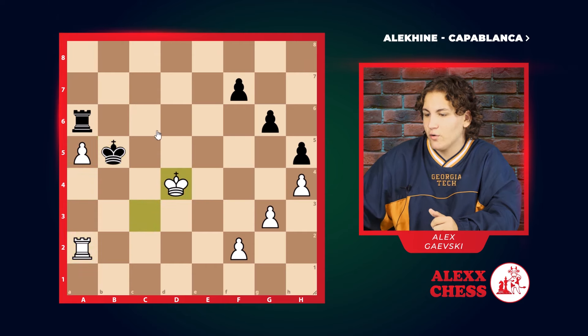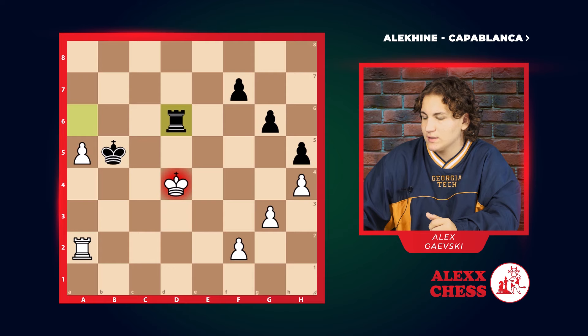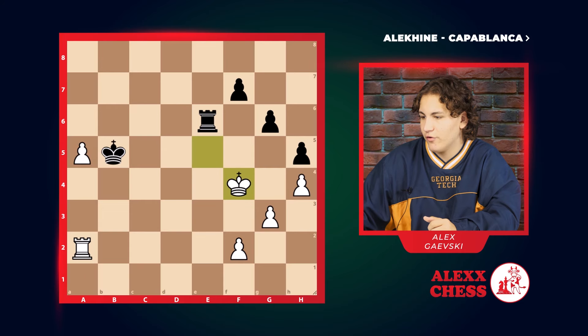D4 — white, knowing that black is trying to take this pawn, will go attack these three pawns. So D6 by Rook, E5, E6, F4.